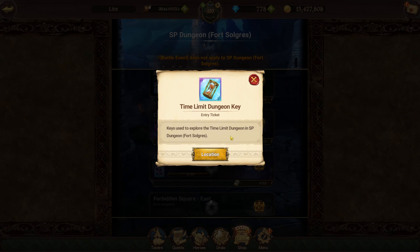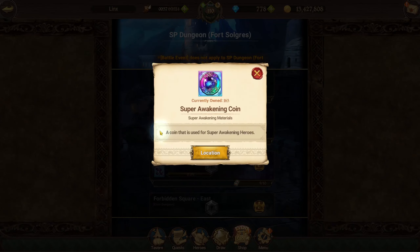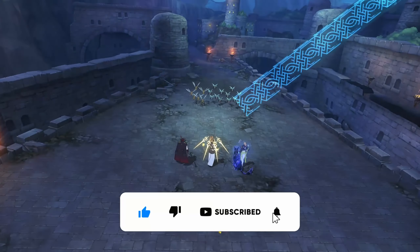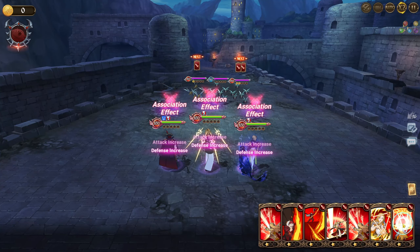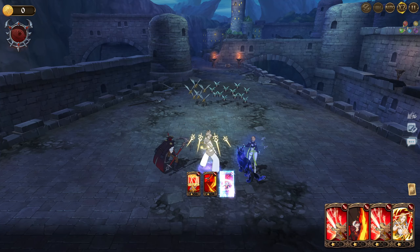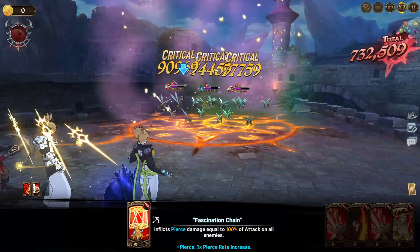Every two weeks we get this time-limited dungeon key that we can use to get either some more anvils or, the better option in my opinion, the super awakening coins. This time-limited dungeon key is very limited — you basically get two every month — so we want to maximize the number of super awakening coins per run, because with each key you can only do the dungeon 12 times in the span of at most 30 minutes.